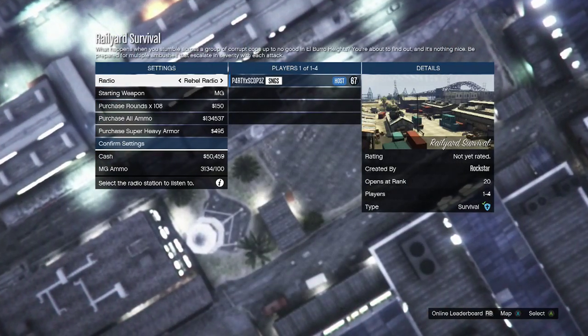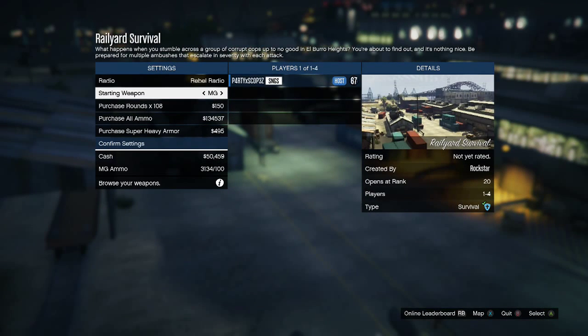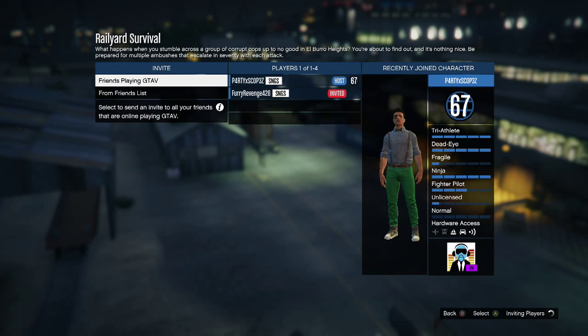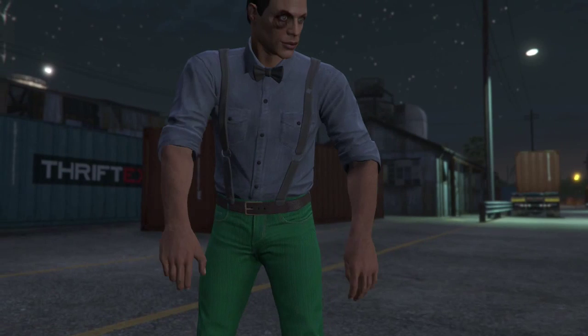We've just jumped into this survival — Rail Yard survival. Just go to survival missions and then it'll be here, you'll see it. Launch that and then you can invite one of your friends if you want to. I'm going to be inviting Fur Revenge 48, also in Gaming Capacity. Once he joins I'll launch the session and I'll see you guys in there.